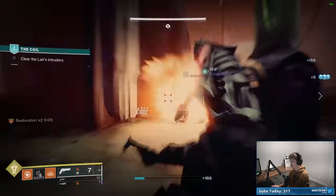With Sunbracers, while you have Heat Rises you have to dive with Phoenix Dive, which gives you restoration x2, but only briefly — so you have to get kills immediately after you dive to extend the duration through Ember of Empyrean. It's a sequence that takes more experience and skill because you have to do it in such a short window. With Karnstein Armlets, you literally just walk up to something, hit the melee button, and you have restoration. That's it — and it's just that easy.